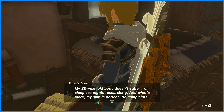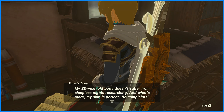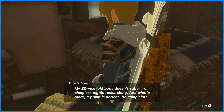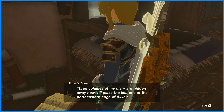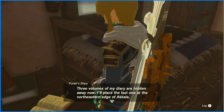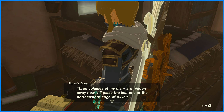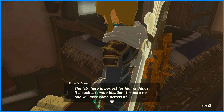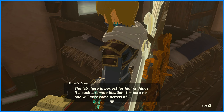You had a jetpack and you didn't tell me? 'My 20-year-old body doesn't suffer from sleepless nights researching. And what's more, my skin is perfect. No complaints. Three volumes of my diary are hidden away now. I'll place the last one at the northeastern edge of Akala. The lab there is perfect for hiding things — it's such a remote location. I'm sure no one will ever come across it.'